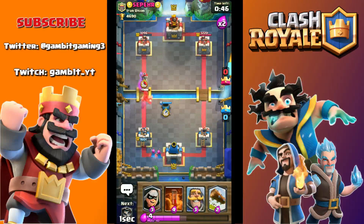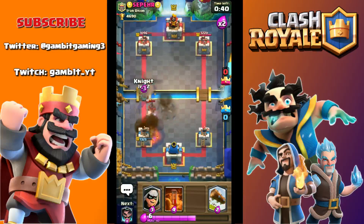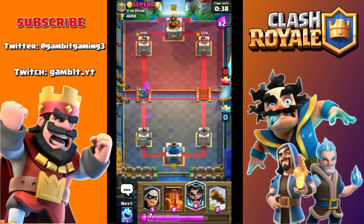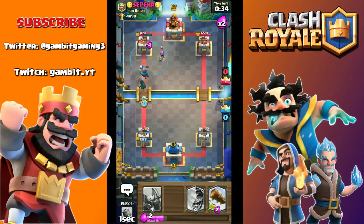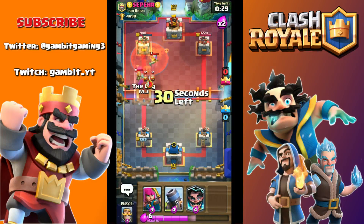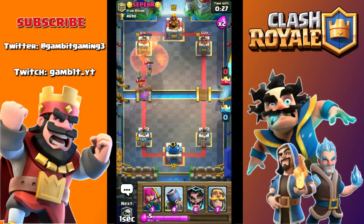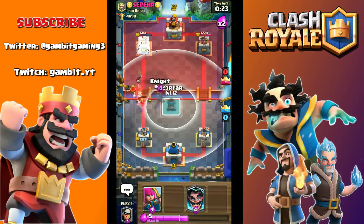All right, we have to stop this hog rider. Oh, it was one tile off — it's all good. He's gonna fireball. For some reason we're gonna kill this bomber. We're just gonna go with another bandit push and drop a poison here. Let's see what he does. Okay, so this time he will defend it. That's excellent log, dude — thank you for that good log. That was great log value.